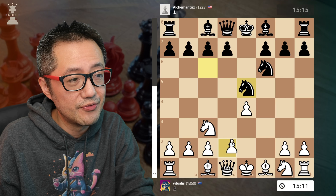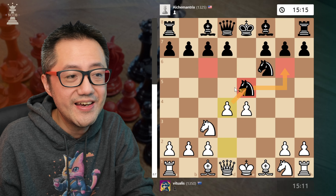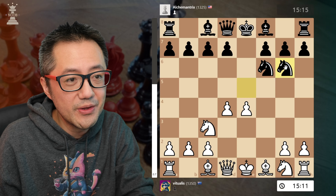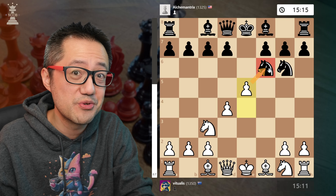We take, they take, we've got D4 attacking the Knight. The Knight can go to one of two squares — doesn't really matter which one. Either way, we get E5 attacking the Knight, and Black is in a world of trouble.